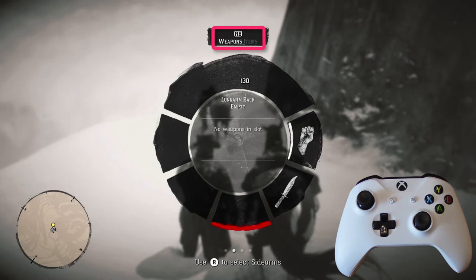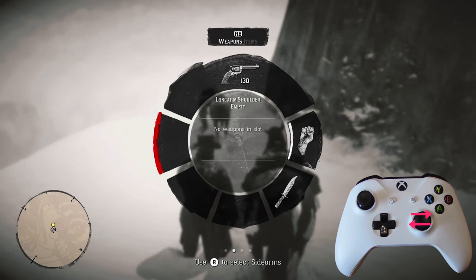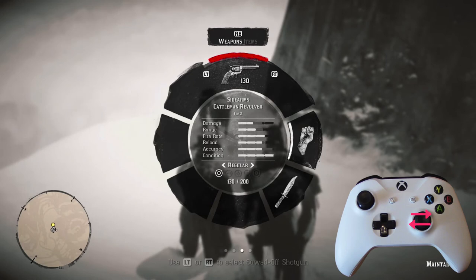I want to stick with weapons, so I won't tap the right bumper. Use the right joystick to select a slot on the wheel. You know you've selected a slot when you see a curved red line. I've selected sidearms, but I don't want the Cattleman's revolver.